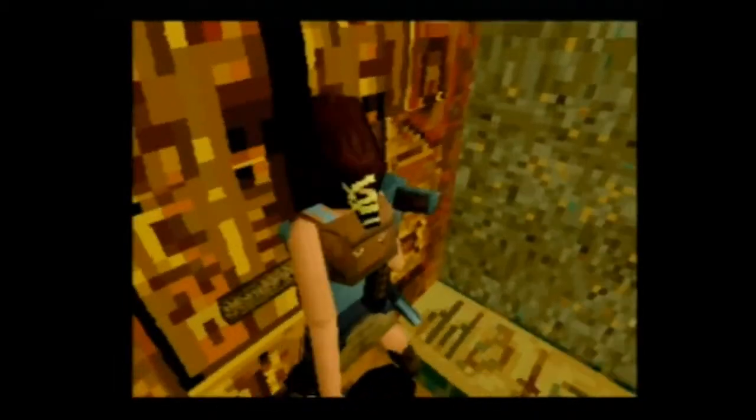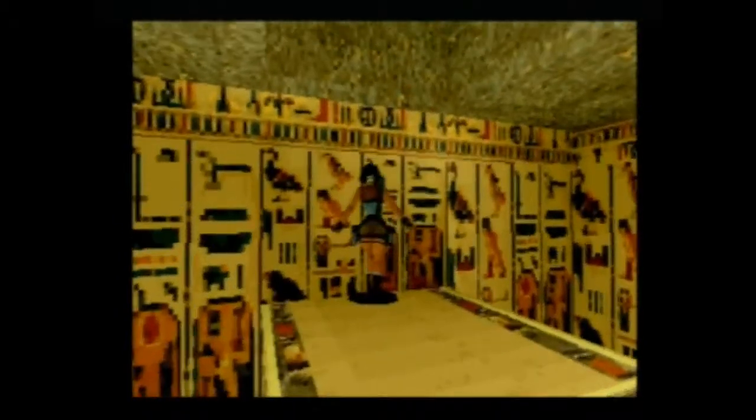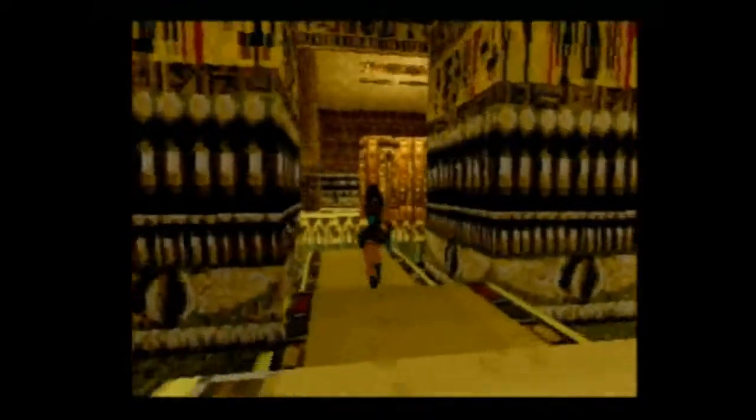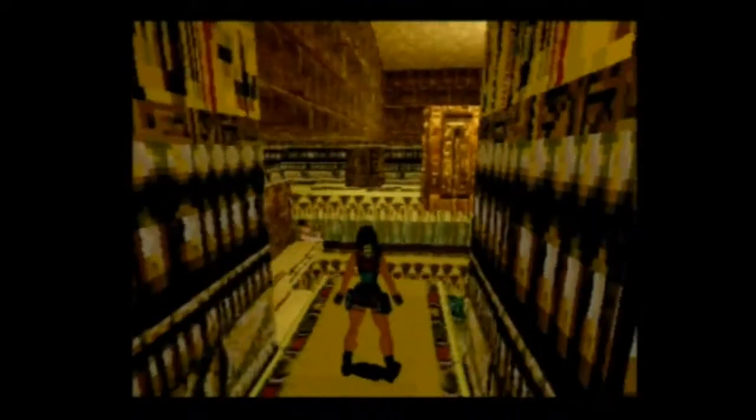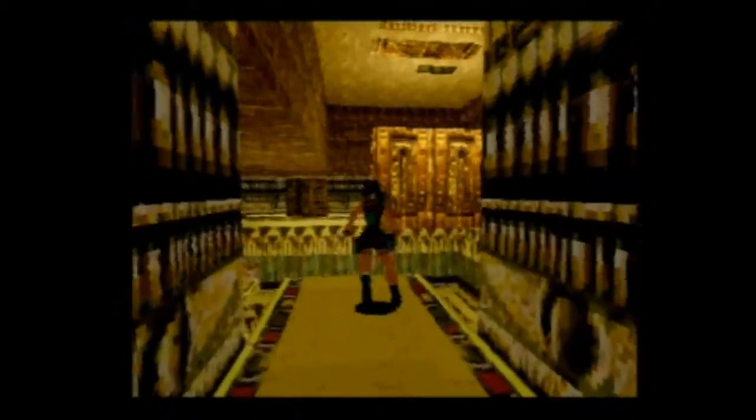Activation. Ceci a fait apparaître quelques petites plateformes qui n'y étaient pas tout à l'heure. Voici la grosse plateforme qui est apparue, et un accès en face qui s'est également ouvert. Maintenant on va revenir sur nos pas et aller chercher le cristal de sauvegarde.